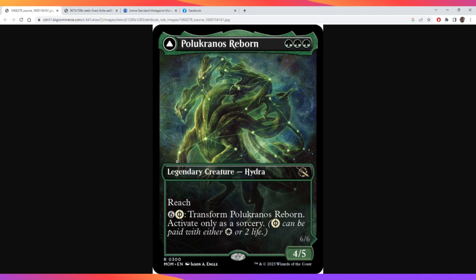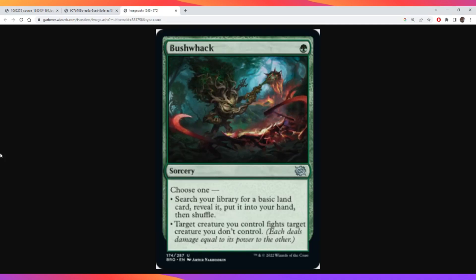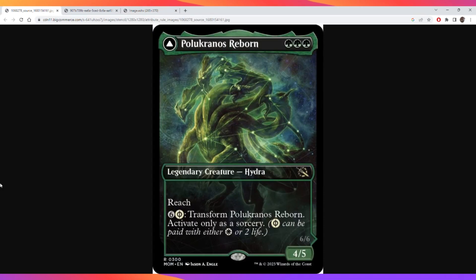When it flips, it gains lifelink and can attack to gain a ton of life. It's also really good for mono green as a whole, because what mono green really needs is creatures that are bigger than normal so that their fight spells can kill without your creature dying, like Bushwhack.